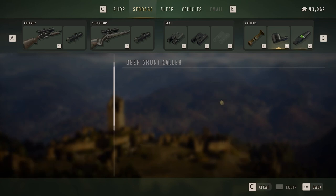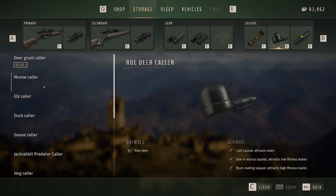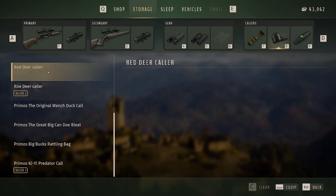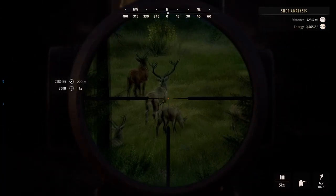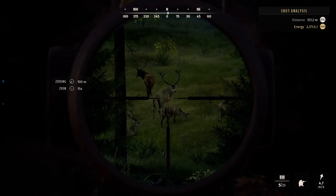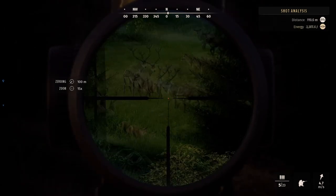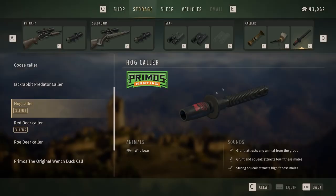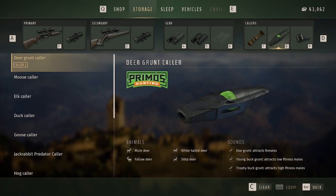The next two caller slots are interchangeable depending on the hunt. You can throw in a roe deer call if you're in roe deer territory, the deer grunt caller for fallow deer, or swap either one out for the red deer call. There isn't a huge discrepancy across the map for deer species, but some areas have more roe or fallow than red deer, so build your loadout for where you're headed. You can also add the boar grunt, giving you about five different callers to attract individual species.